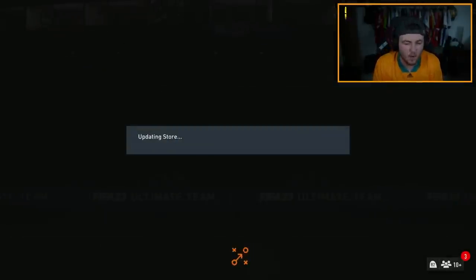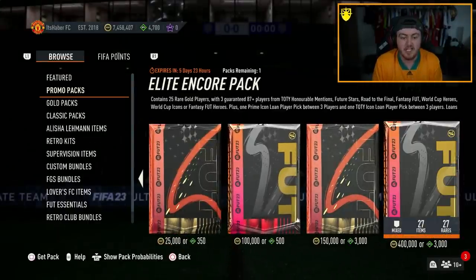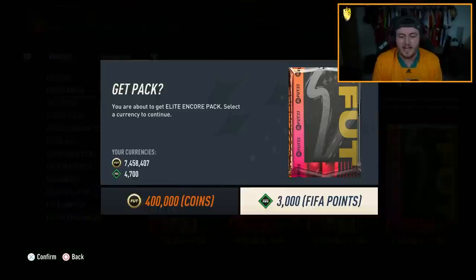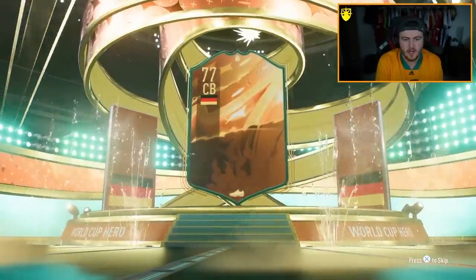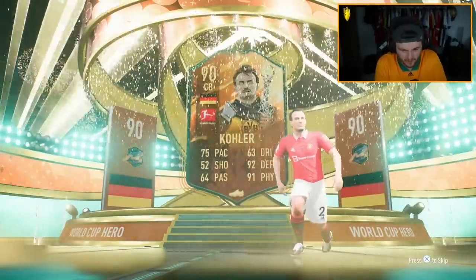They've got the Elite Encore pack, which guarantees three players — 387-plus from Team of the Year, Honourable Mentions, Future Stars, Road to the Final, Fantasy Foot, World Cup Heroes, World Cup Icons, or Fantasy Foot Heroes. It's a World Cup Hero — German centre-back, 90-rated Kola. That is pure fodder right there, and pretty bad as well.